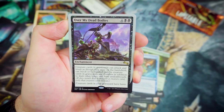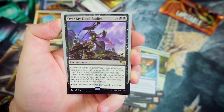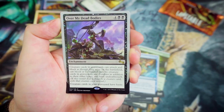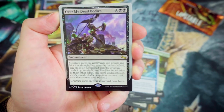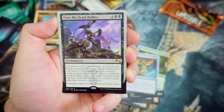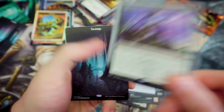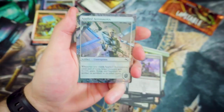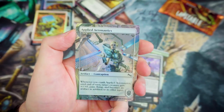We've got ourselves an enchantment for our Rare — it's Over My Dead Bodies. For 4 and 2 Black, creature cards in graveyards can attack and block as though they were on the battlefield. They can only block or be blocked by creature cards in graveyards. Graveyard creatures are Zombies in addition to their other types and have Undying Touch. If they would deal damage to a creature card, exile that creature card instead. Creature cards in your graveyard have Haste. Oh my god — that's amazing!